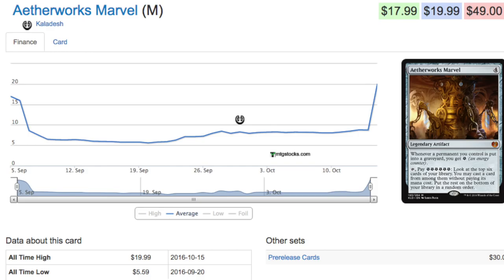It looks very, very good. You have to look at the pro tour right now — it's doing incredibly well, at least day one. A mythic we all knew would go up in price due to the pro tour. I was a little worried about the energy requirement, but cards like Harness Lightning and others bring in free energy. Get this on curve and depending on what spell you hit, you can just win the game outright.